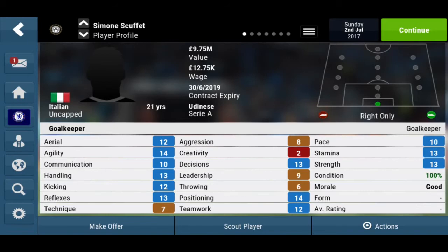Kicking is 12, reflexes 13, technique 7, aggression 8 — which is alright. Creativity is very, very low. Decision making is 13. Leadership and throwing are 9 and 6, also low. Positioning is decent for his age and rating. Teamwork is 12, pace 10, stamina 13, strength 13.